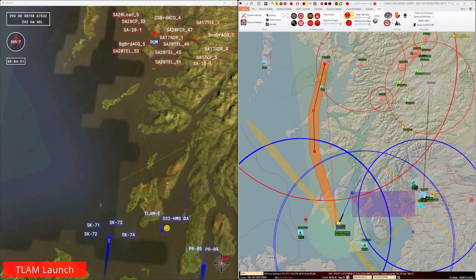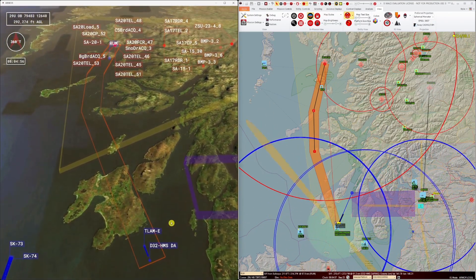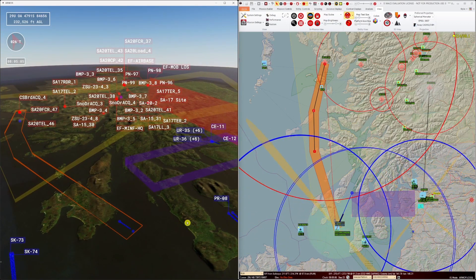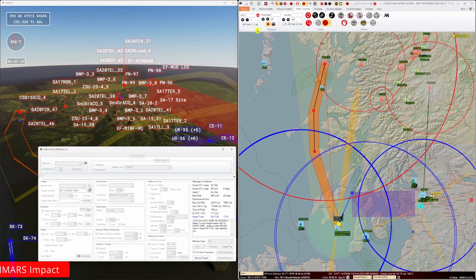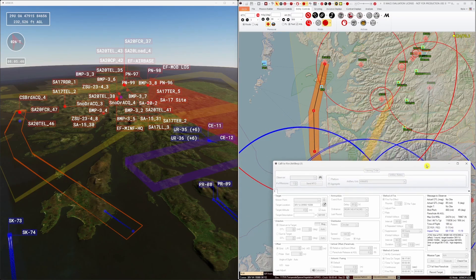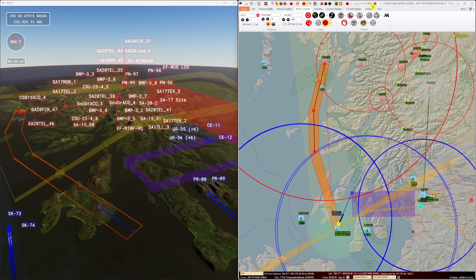The TLAM has launched on time to hit its TOT to coincide with the helicopters crossing the border. We can see it making its way down the corridor we planned for it. The HIMARS battery has a 3-minute time of flight, and we still have 11 and a half minutes to impact to coincide with the TLAM strike and the SF flight crossing the border. I'm going to increase the mission speed to get to the next event.